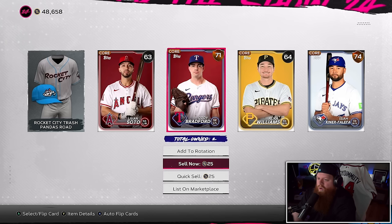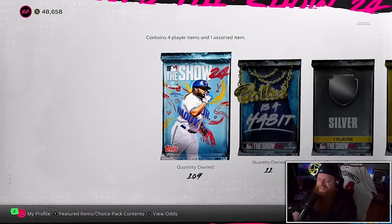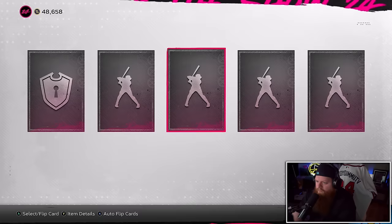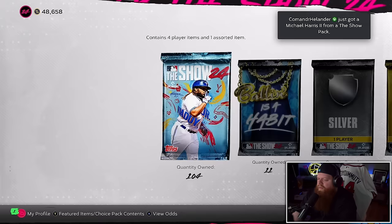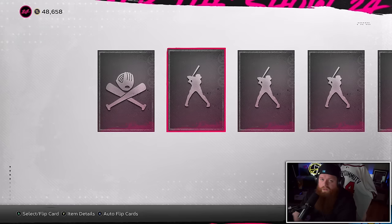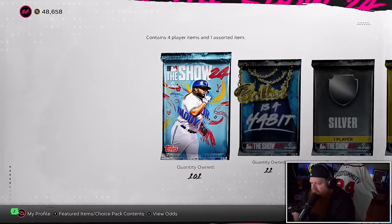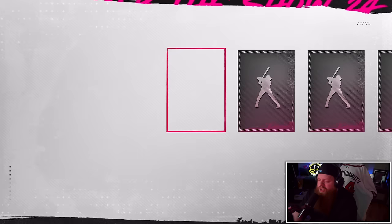Here we go — Show Packs, baby! Got Isaiah Kiner-Falefa — I think he was an All-Star at one point. 108-109 Show Packs remain. Got a gold — Peter Fairbanks, long live the Rays. Fun fact: there will probably be an announcement from the Rays on Twitter around when this video drops — stay tuned. Go follow me on Twitter. Trea Turner Flashback — look, if you're going to give me golds, don't give me flashbacks. I'm trying to do live series collections. JJ Bleday you look stoked to be here, champ. Bam — Jake McCarthy.